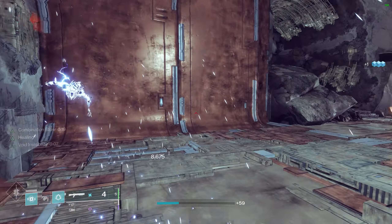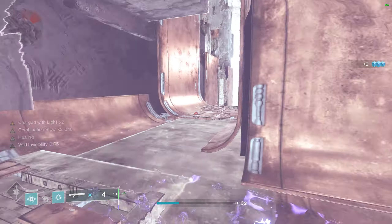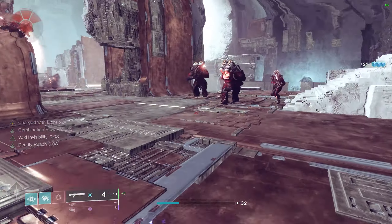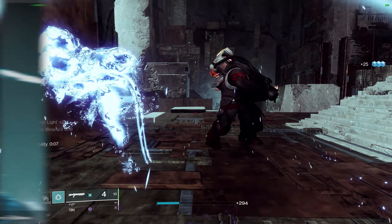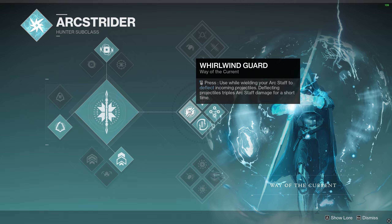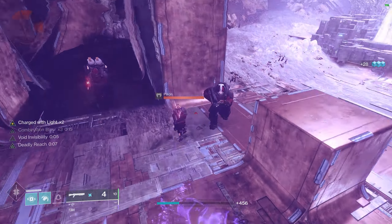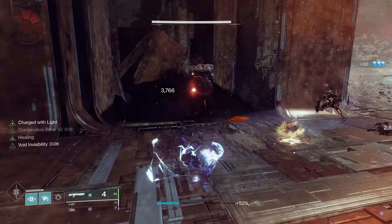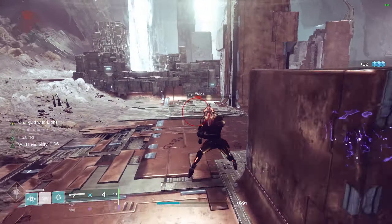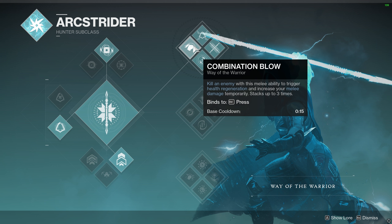Let's dive right into it starting off with Hunters. Hunters will probably see a lot of changes in Arc 3.0 and it's rumored they may even be getting an entirely new super. We also know that Whirlwind Guard from Middle Tree is going to be collapsed into the default functionality of Arc staff. Top Tree Arc probably has the most potential out of all of the current branches, so we'll be basing this idea around that. Combination Blow is one of the center mechanics involved with Top Tree and allows us to deal massive stacking melee damage.